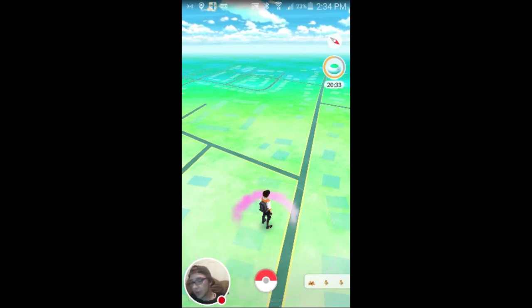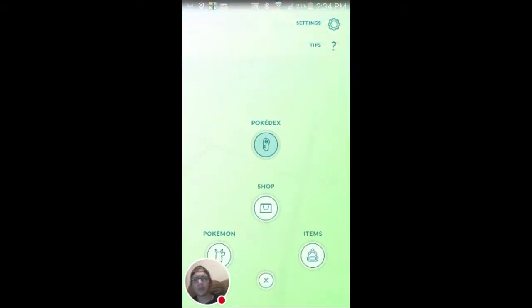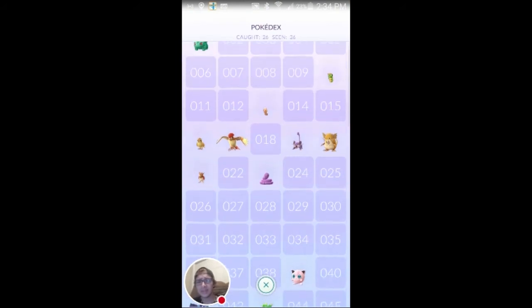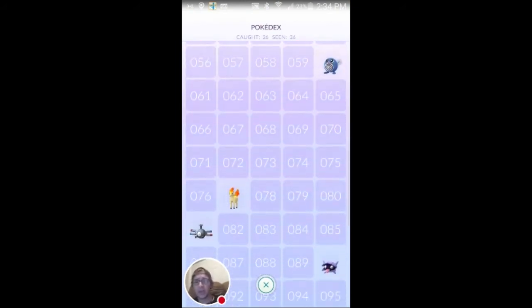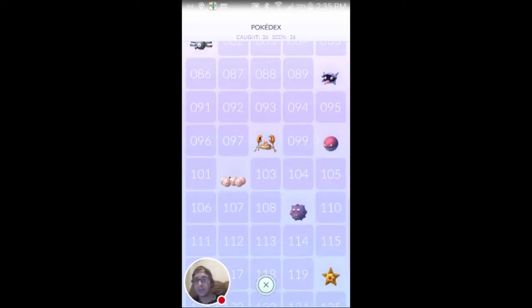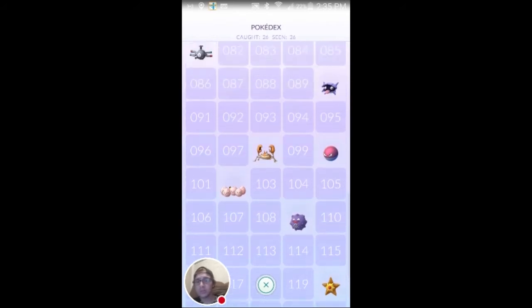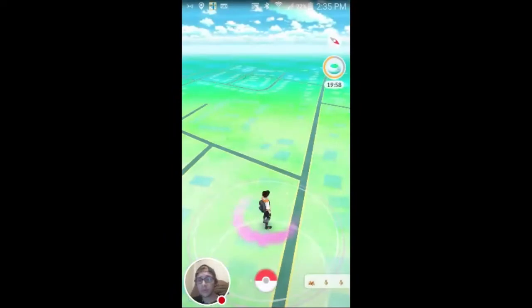We will go outside and walk around the block to catch a few Pokemon, but first I'm gonna show you guys my Pokedex and the Pokemon that I caught using this incense just today. I caught an Oddish, a Ponyta, a Magnemite, a Shellder, a Krabby, a Voltorb, an Exeggcute, a Koffing, and a Magikarp — just using this incense.